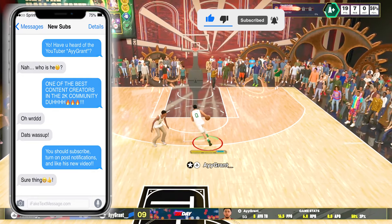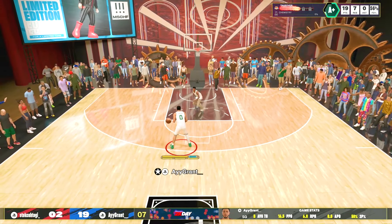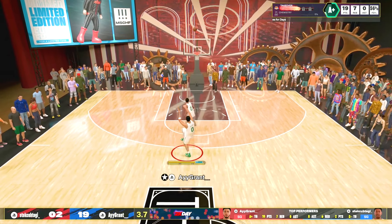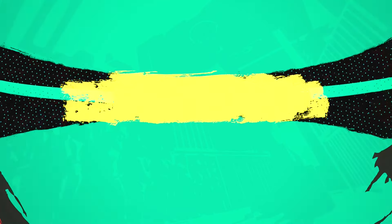I'm going to head into the MyPlayer builder system right here. Quick step back, snatch back right here, another little floater, go to shot, shoot that — and that is cash right there. So yeah, man, this build is tough.